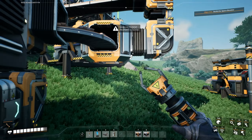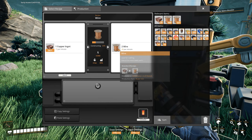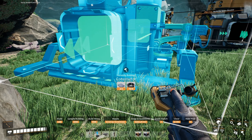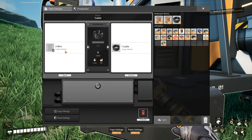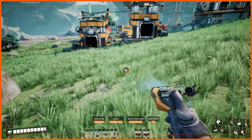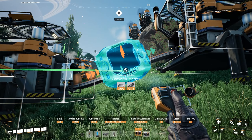Took damage from that. Okay, let's get these wires. I do need to automate the cable production — one of these will be dedicated to cables. I don't think we need to split any of these. Okay, so it's 30 per minute. This is 60 per minute. So we're going to have to push this a little bit farther. Two of these constructors are going to be needed just for one cable thing.